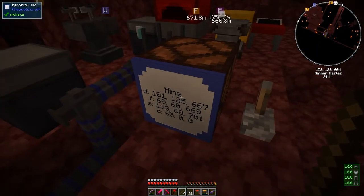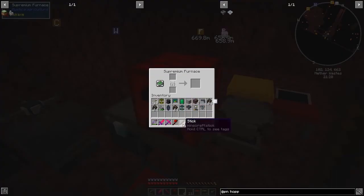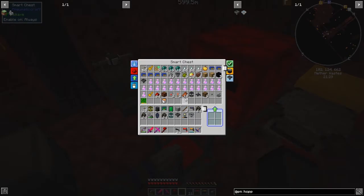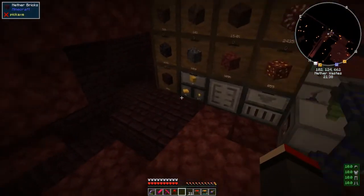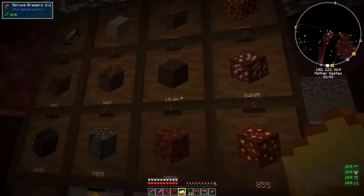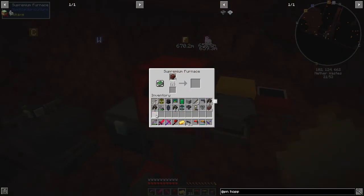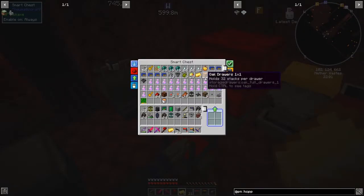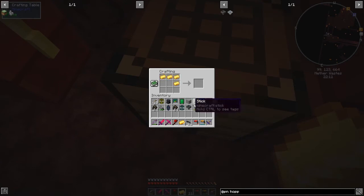What I should have said at the beginning - the whole purpose of this was to get some ancient debris. I've got four ancient debris. Let's smelt those up - with the supremium furnace and one stick that was enough to smelt all four. We need four pieces of gold - there's actually quite a lot of gold in the nether these days. If you smelt these up and put them in there you get four ingots, then craft them together to get netherite ingots.